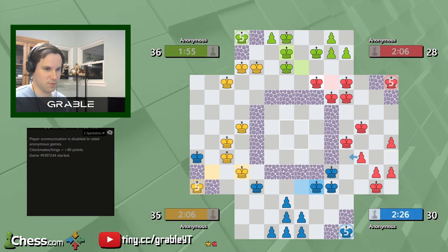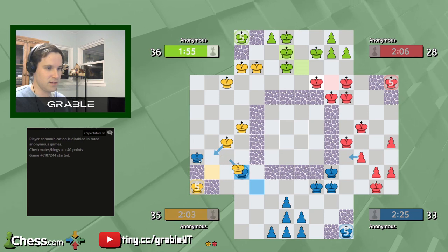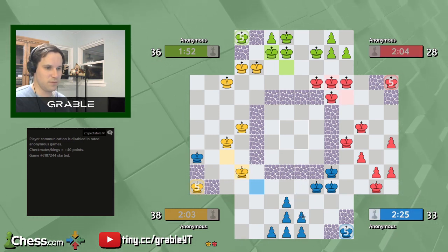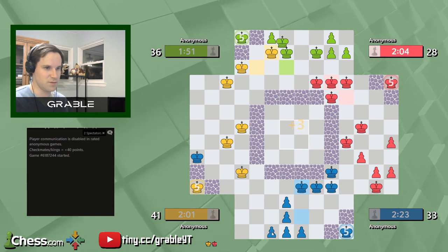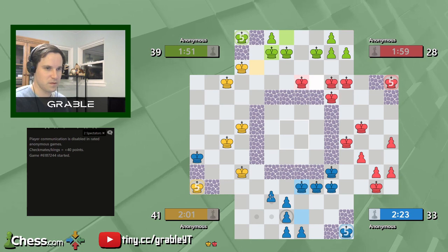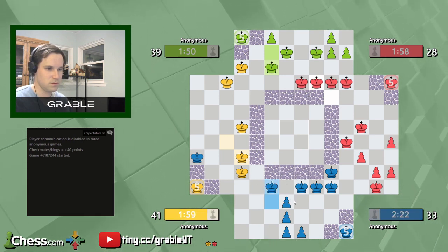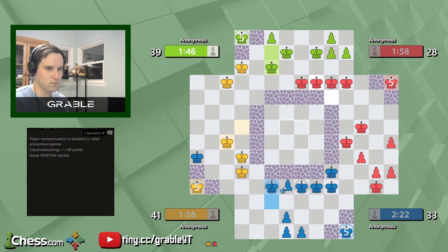The good news is if Red promotes here, when I capture, Yellow has to recapture and doesn't have an attack on this undefended king. Now would probably be the time for me to get my house in order with my promotions and developments, seeing as everyone else has almost fully developed.